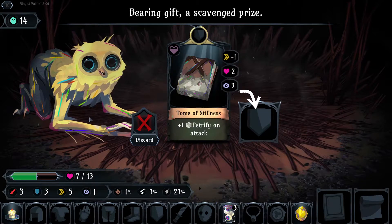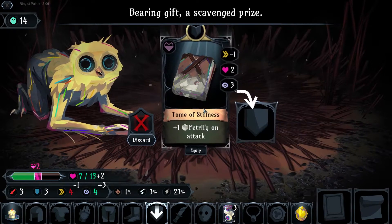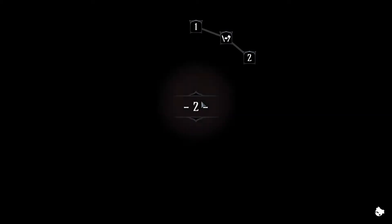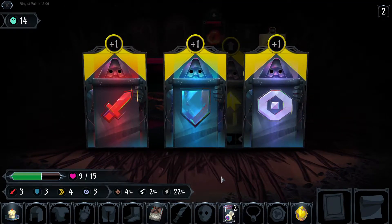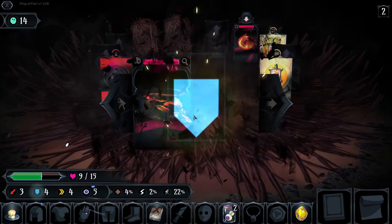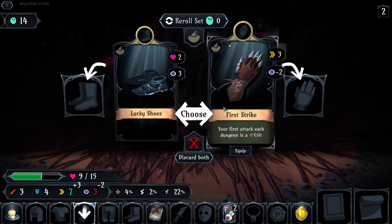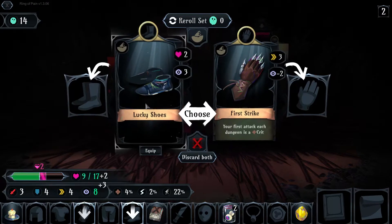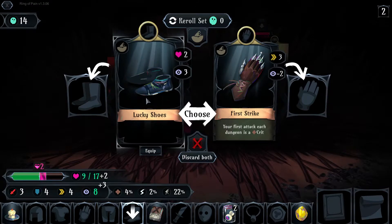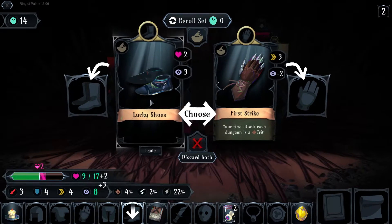Creepy bird person. Tome of stillness — plus one to petrify an attack, so it's like a shield. Level two. Right off the bat we can get a stat boost. Our power and defense are equal, but we're kind of hurting, so I think we'll go defense again. Best offense is a good defense? We can get lucky shoes or first strike — your first attack on each dungeon is a crit — or lucky shoes which give me health and clarity. We'll take the lucky shoes.